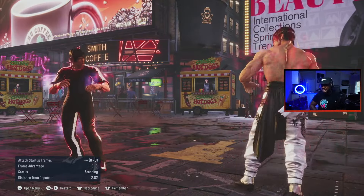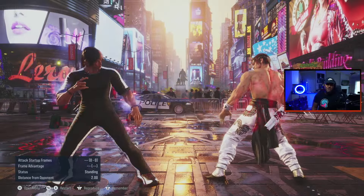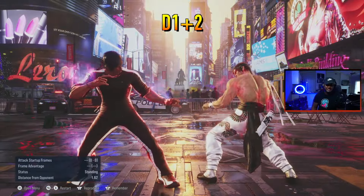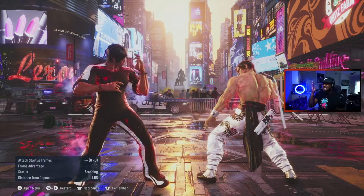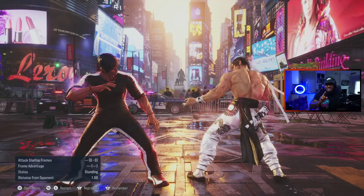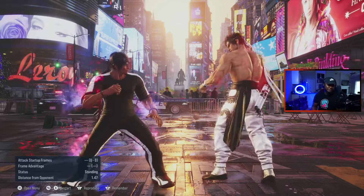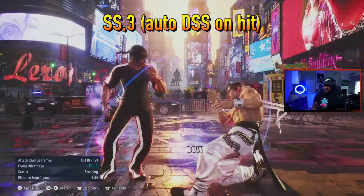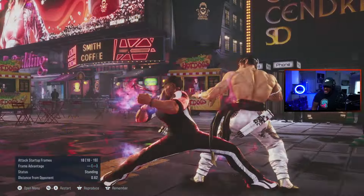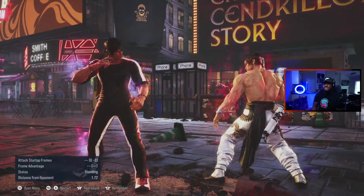Now let's talk about how to get into these stances while hiding from your opponent. A lot of people know about getting into DSS by just pressing d+1,2 — when you see that shimmy you're in the stance. However, Law has a ton of strings to go into this and you need to know the best ones. The first one is sidestep 3, and the reason I'm picking this one is because it only works on hit — if they block it, this doesn't work. Sidestep 3 and Law automatically goes into it. He's plus 7 on hit and now he's riding the DSS.